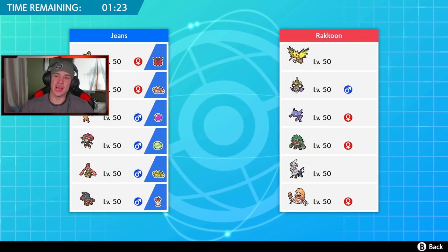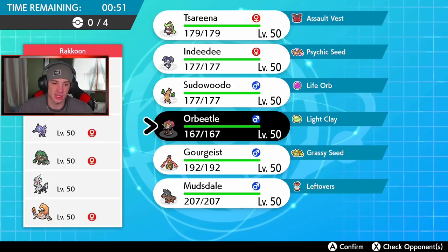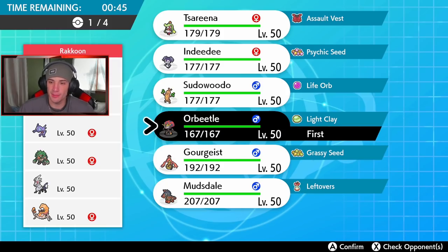Shout out to this guy over here — raccoon, my boy, using some off meta Pokemon, round of applause. We're gonna have ourselves a fun third and final battle, looking for a winning record. This guy is using Aegislash — I absolutely love that Pokemon, haven't seen it in forever. He's got Sableye, Rillaboom, Sylveon, and Kingler. My boy Gourgeist is definitely coming in here. I'm definitely gonna set up Trick Room here — he has Sableye which could be Trick Room too. I'm bringing Sudowoodo again.